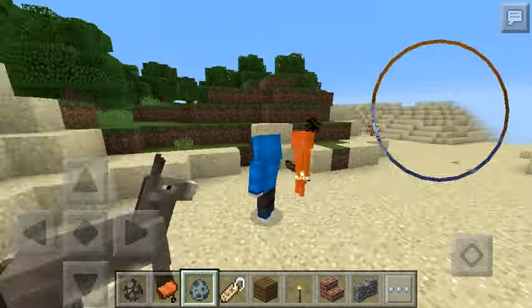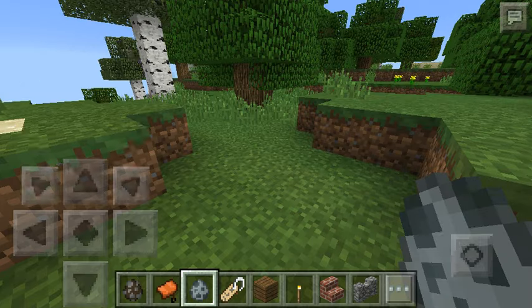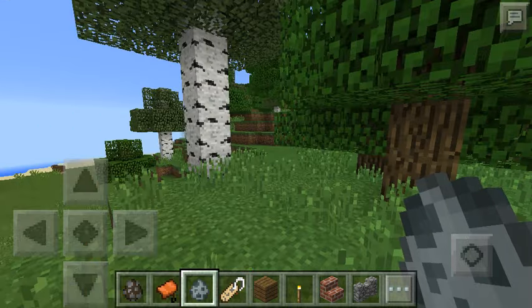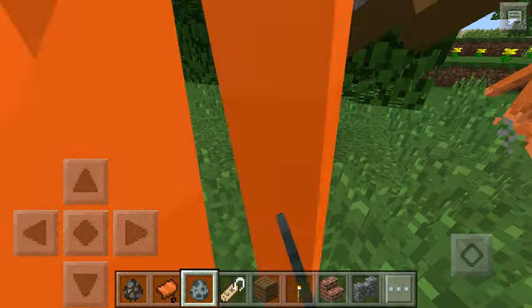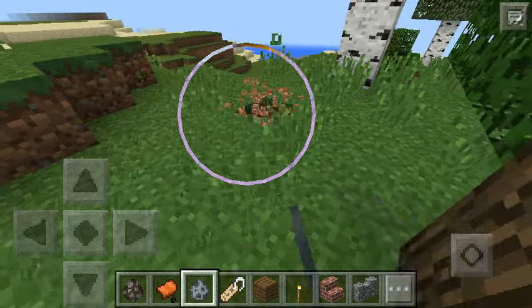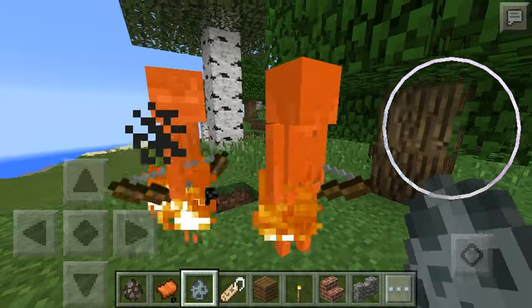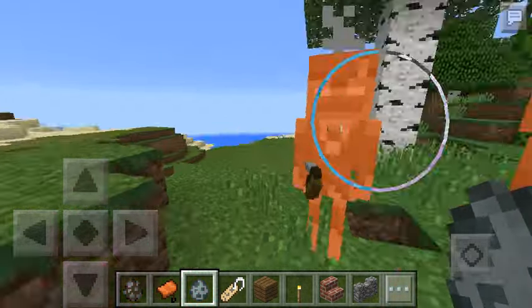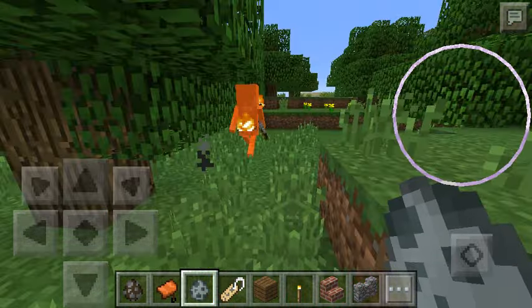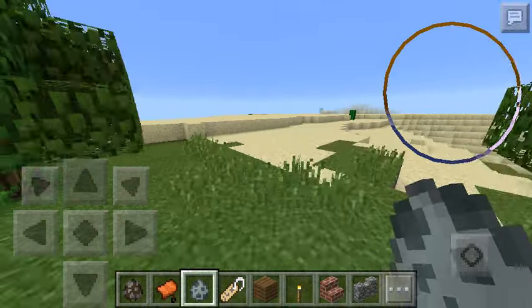This is a stray, which is pretty much a skeleton that looks different. They do sometimes spawn mostly in icy biomes, snow biomes mostly.